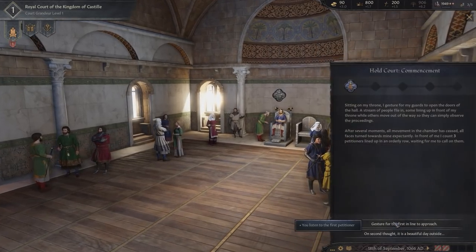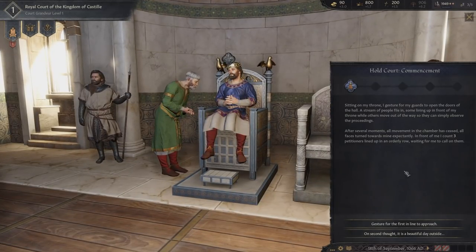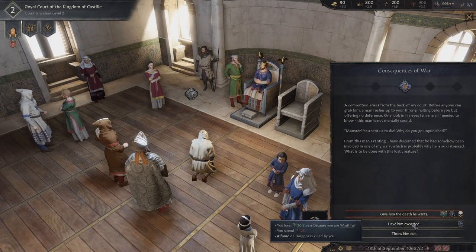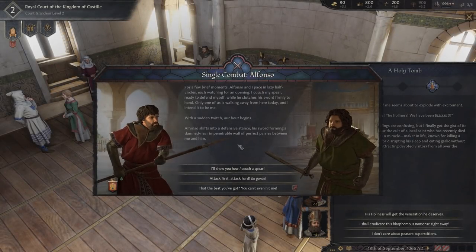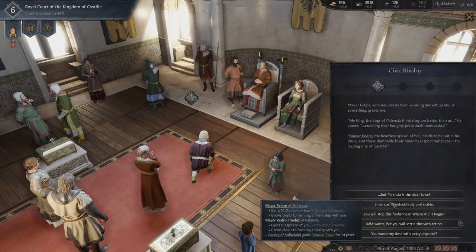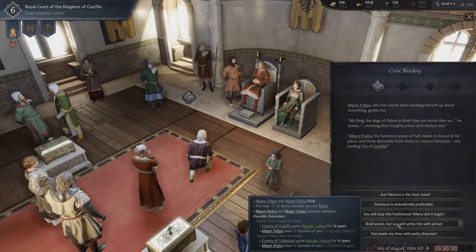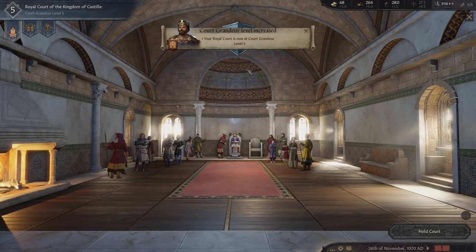But what does holding court even mean? Well, it essentially gives your subjects the ability to come forth with their issues and grievances, to which you then must respond one way or another. Sometimes people are angry with you, putting you in a position where you might lose it all. Other times, two individuals might be rivals and ask you to condemn the other. Whatever the issue, these are opportunities to gain favor with your people, perhaps spending gold or other resources to gain fame, renown, and indeed court grandeur — a feature found in the court's second menu.